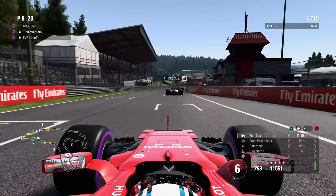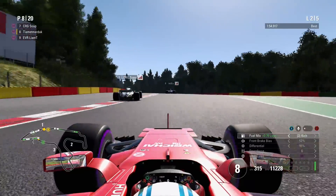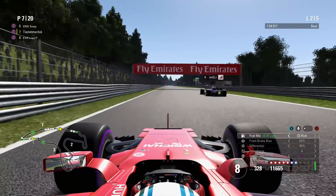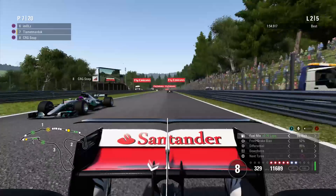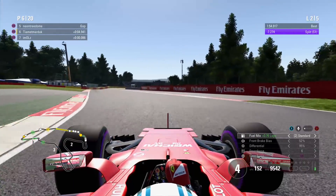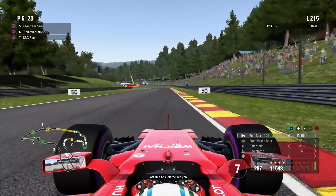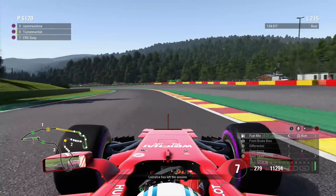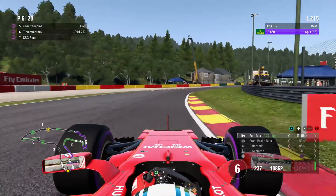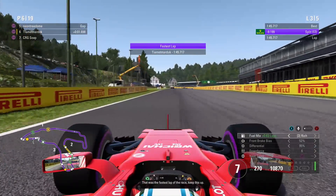Second lap, and we're only three minutes into this video. Absolutely crazy scenes. We're going to set up a move on CRG's Soabit, and maybe that Toro Rosso up ahead as well. Got a really nice run through Eau Rouge into the top of Raidillon. Now going round the outside on both of these guys — this could be a double overtake as we head into La Combe. We do it round the outside and that is us up into the top six after just two laps. Setting another fastest lap as we push on to chase down the leaders.